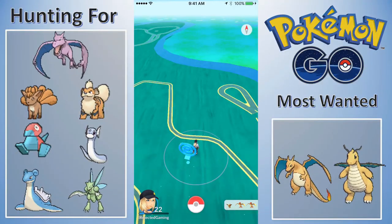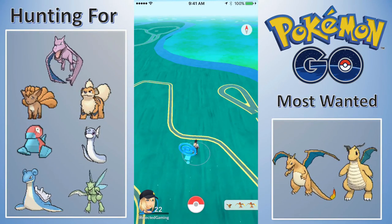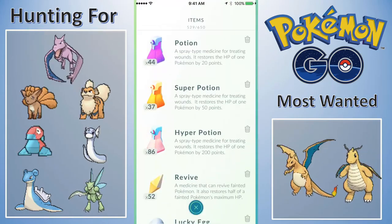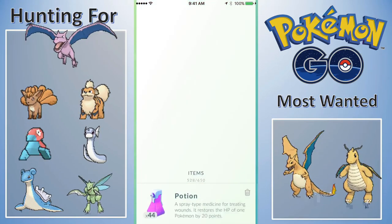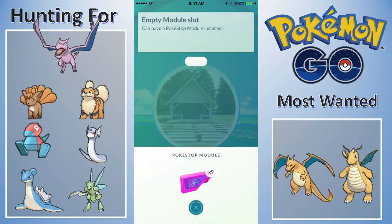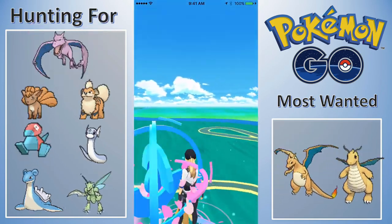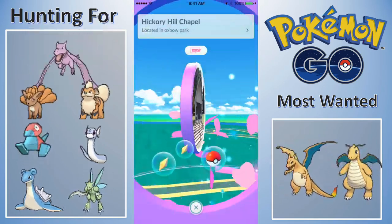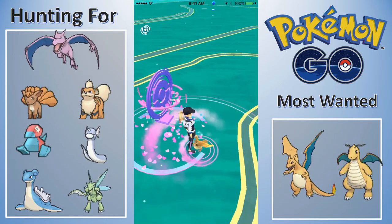All right guys, here we are at the lure location. Let me pop the lucky egg first, then pop an incense, pop the lure module, and give it a spin. Didn't get too much - a revive. Okay, so we're starting off with a Pidgey, not anything too exciting.